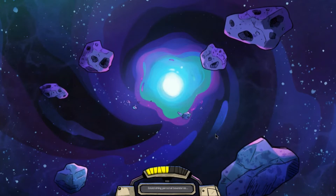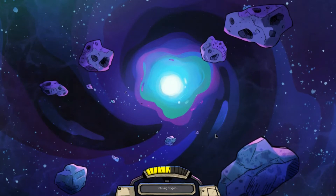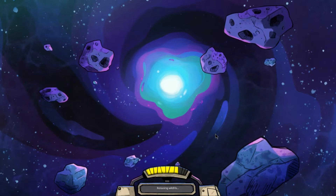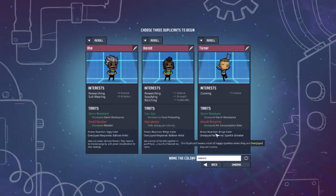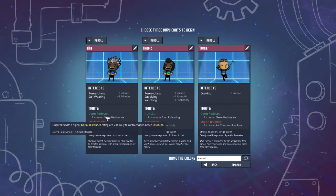This game came out a couple of years ago and was very basic — it didn't look as nice and there was far less to do. It was much easier to make a self-sustaining base back then. Now it's a bit harder. The duplicant selection UI is a bit different — it now shows their best stats and their interests rather than all stats.